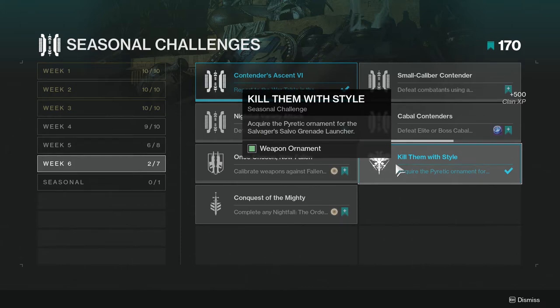Kill Them with Style: acquire the Pyretic Ornament for the Salvager's Salvo Grenade Launcher. I already had this so it immediately completed for me. I'm also going to be doing a review of this weapon because I really like it — I definitely think it's like the next Mountaintop, but we'll get to that video when we get to that video.